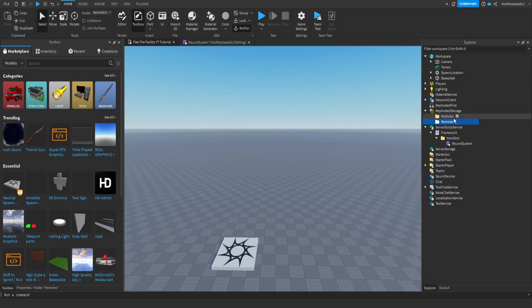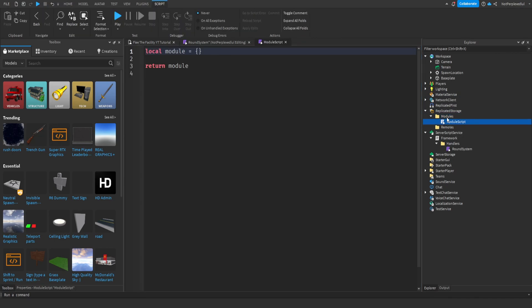I'll create a Modules folder and a Remotes folder, and add a ModuleScript here. This is going to be the game info module based on the suggestions you guys give.